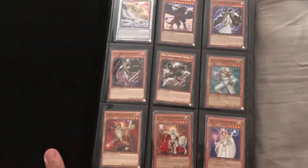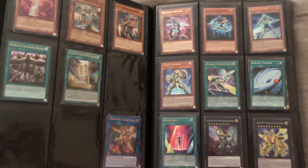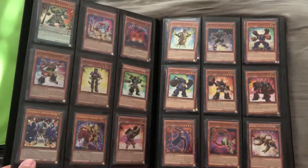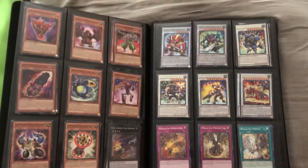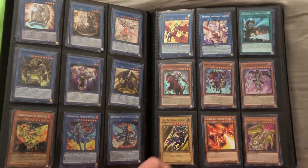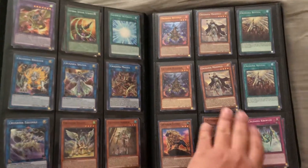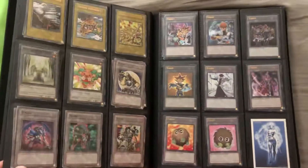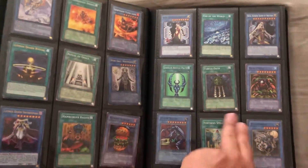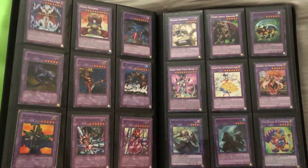Third binder — kind of cores and extra deck monsters. We have Lightsworn all here, Photon Galaxy, Super Heavy Samurai core, Megalith, Nekroz as well, Gaia, Crusadia, a whole bunch of tokens and extra.